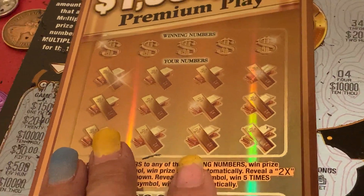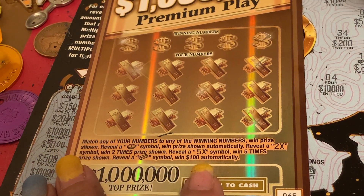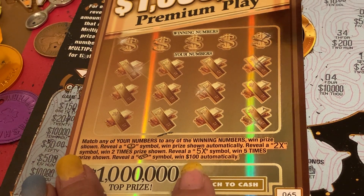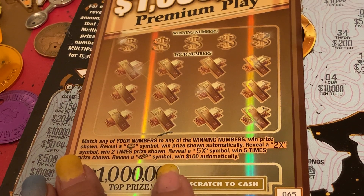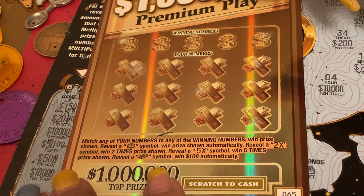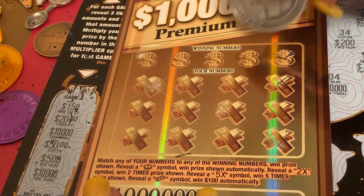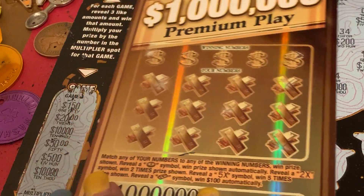Okay, let's try the last one. Match any of your numbers to any of the winning numbers, win prize shown. Reveal a coin symbol, win prize shown automatically. Reveal a two-time symbol, win two times the prize shown. Reveal a five-time symbol, win five times the prize shown. Reveal a gold bar symbol, win $100 automatically. This is full of bling-bling — like the rainbow, taste the rainbow.